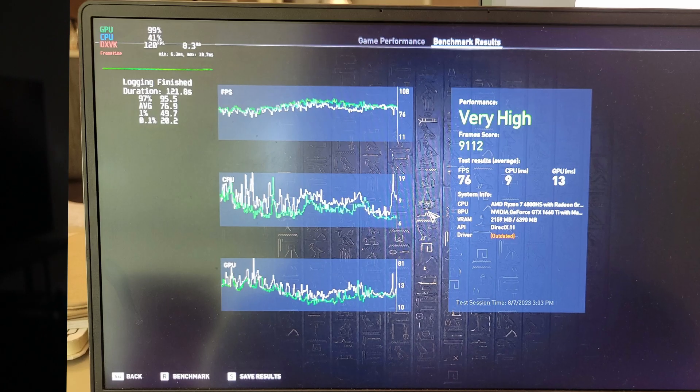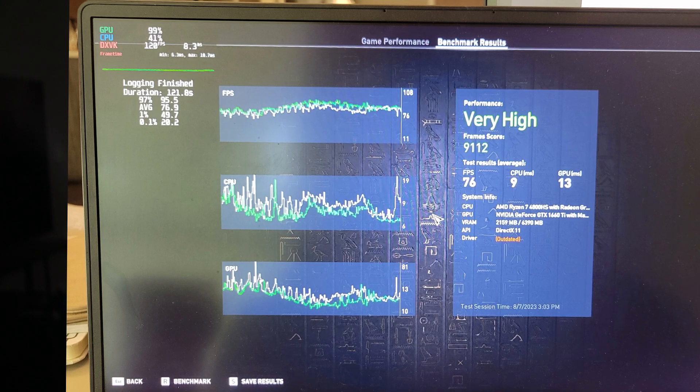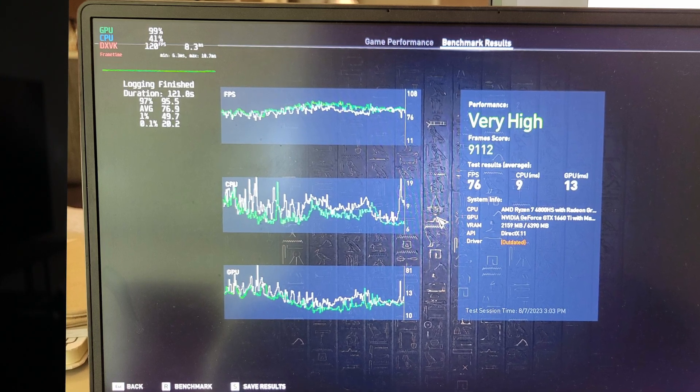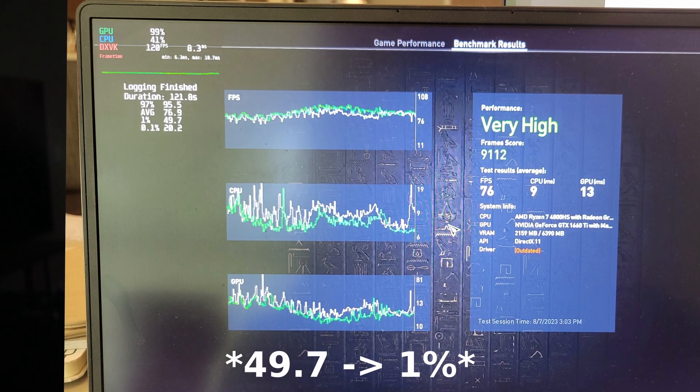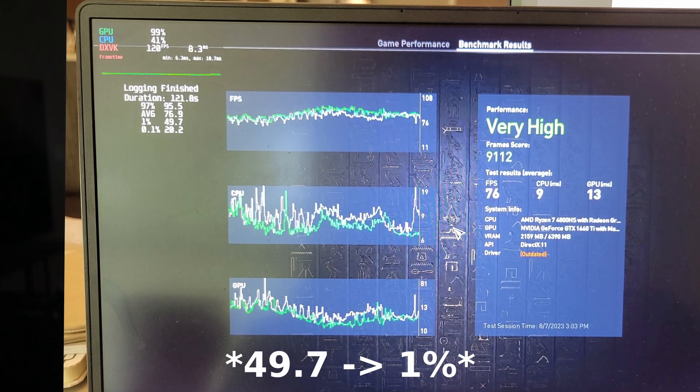In Steam, the Proton version in Manjaro defaults to Proton Experimental. Assassin's Creed somehow only worked in X11, and it gave me 20.2 for the 0.1% low, 48.7 for the 1% low, 76.9% average, and 95.5 for the 97% high.